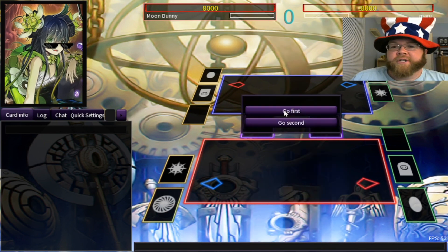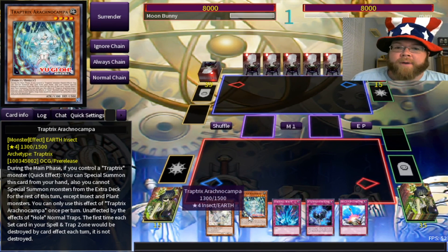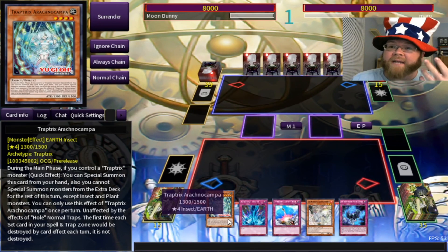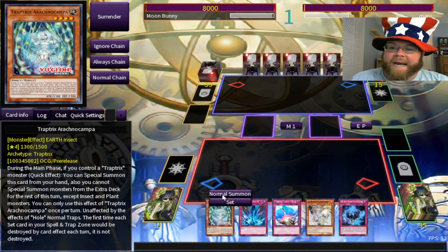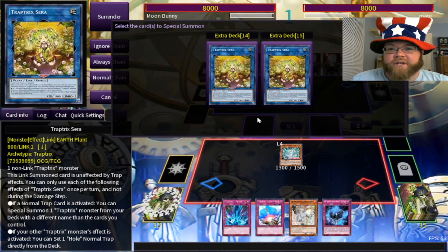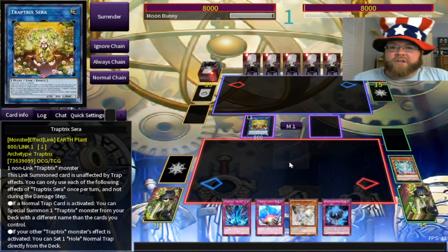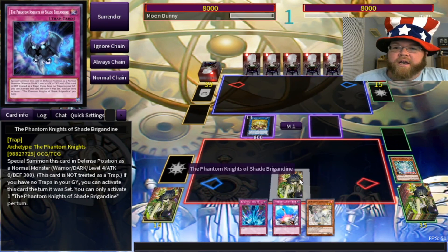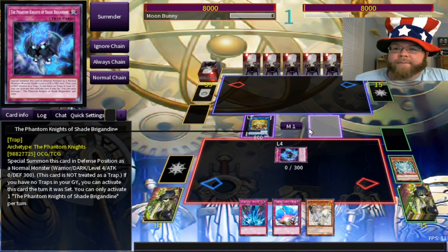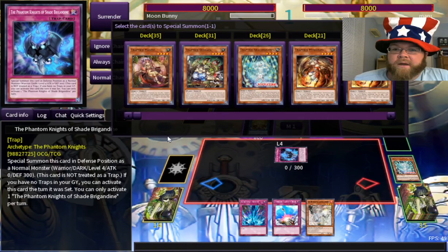Second opponent — let's do it again. This time I'd like to see some of the new stuff. We've got Arachnicampa — this is the searcher you get off of Mantis. Mantis used to just search a monster that did nothing, but now she does a little bit of something. Arachnicampa isn't the best thing to start off with, but she allows us to get started, and that's all Trap Tricks need — to get started. They're kind of like old-school Gladiator Beasts.